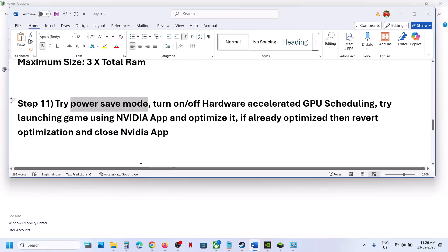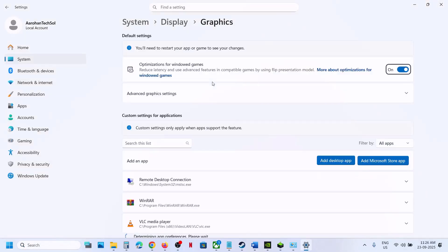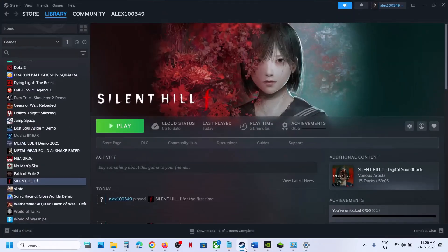Still not working? The next step is to turn on or turn off Hardware Accelerated GPU Scheduling. Type in Graphics Settings in the Windows search box, click on Graphics Settings, and go to Advanced Graphics. If Hardware Accelerated GPU Scheduling is off, turn it on, then relaunch the game and check.